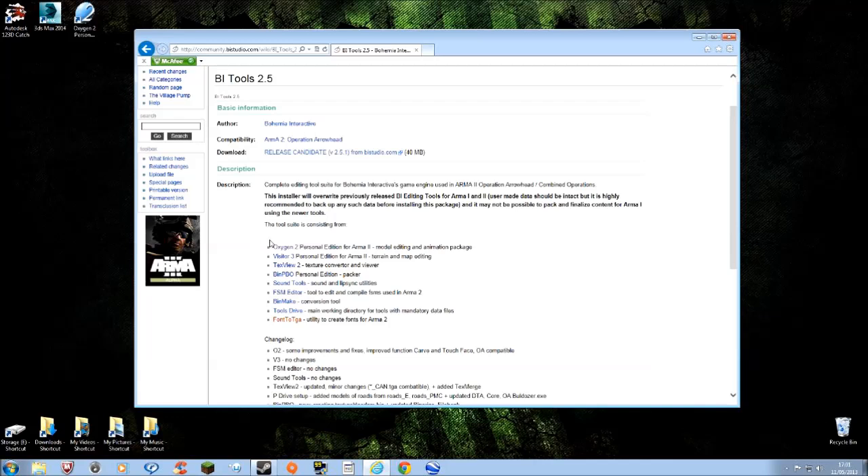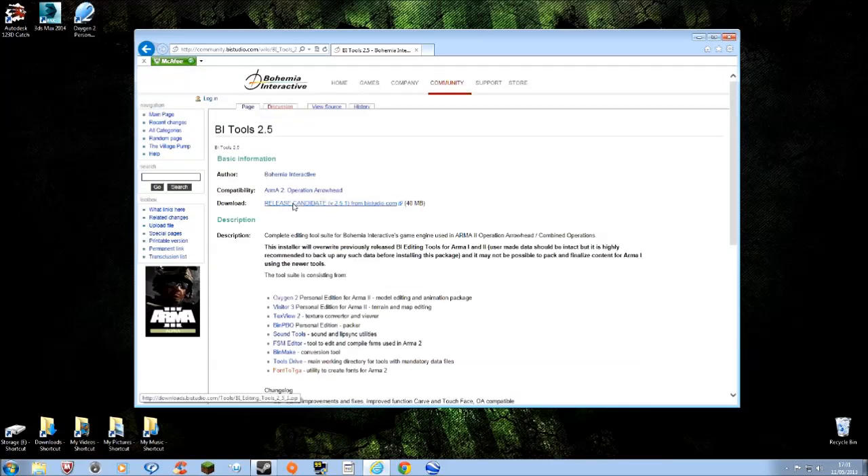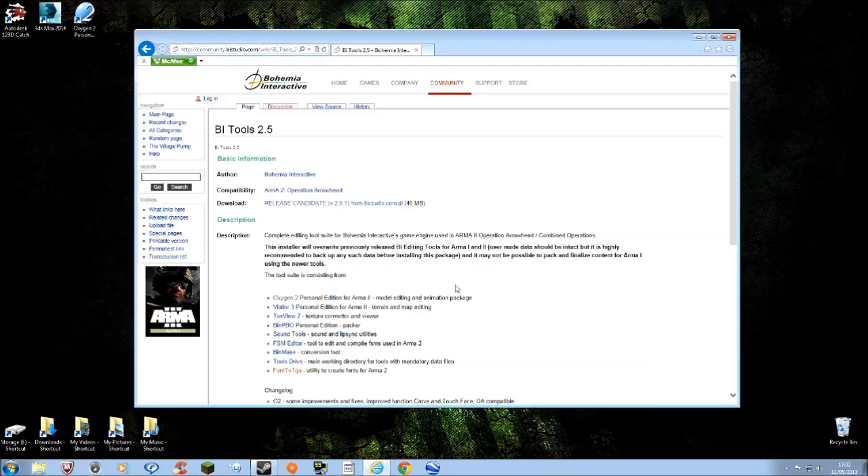It's all necessary stuff for converting into a PBO file to actually get it in-game, plus Oxygen 2 which is the 3D editor. It's a bit hard to use so we won't be using it much for actual modeling, but it is necessary as you'll see. So go and grab that, download it and save it.